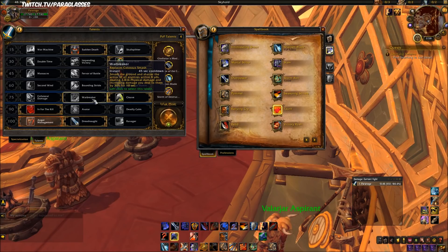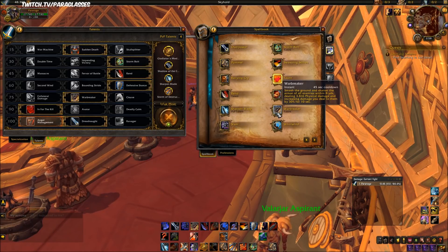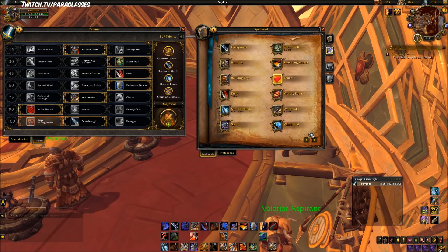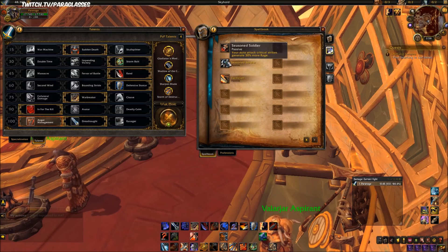If you're not specced into Warbreaker, it's called Colossus Smash. Most of the time I'm personally going to be specced into Warbreaker. You also have Whirlwind as Arms, although it's not nearly as useful as it is for Fury, and it costs rage without generating it.